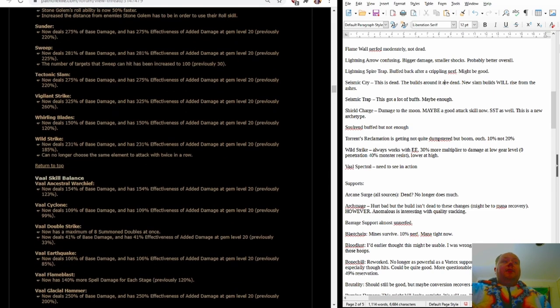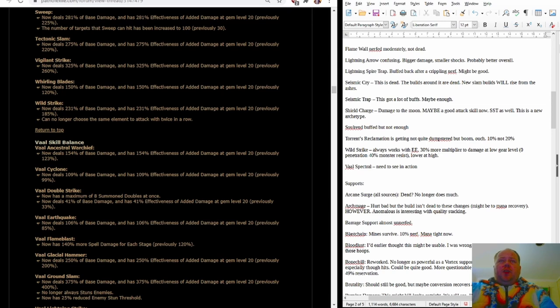Wild Strike has gained the Prismatic tech — it can no longer choose the same element twice in a row. This is approximately a 30% more multiplier to damage if you have Elemental Equilibrium compared to its old functionality at low gear level. At high gear level with other sources of elemental penetration it's no longer a full 30% more, but it's still pretty good. Wild Strike is getting more damage baseline and has this extra ability as well — it's looking quite a bit better and it's a skill I want to research.